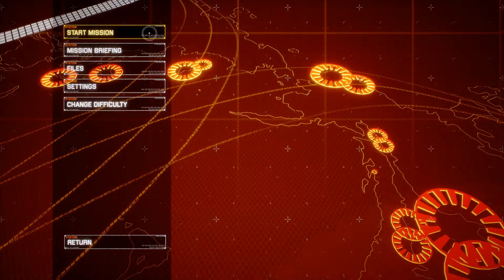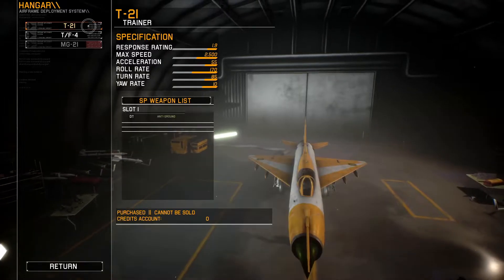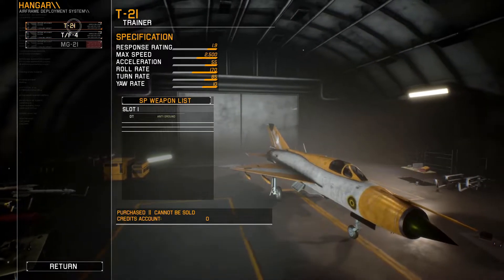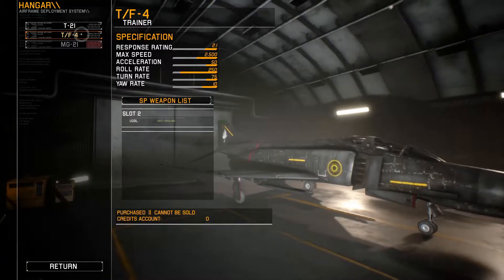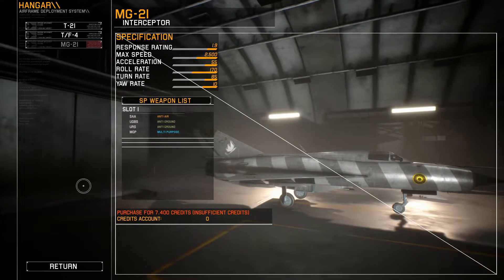I've skipped all the story elements and I'm going to go straight into the game. If you want to pick it up you can check out those story parts, but they do go on for quite some time — I think like Ace Combat as well. I do play a lot of DCS so I'm used to the realism, but I wanted to try something a bit more arcade-y, something quicker basically.